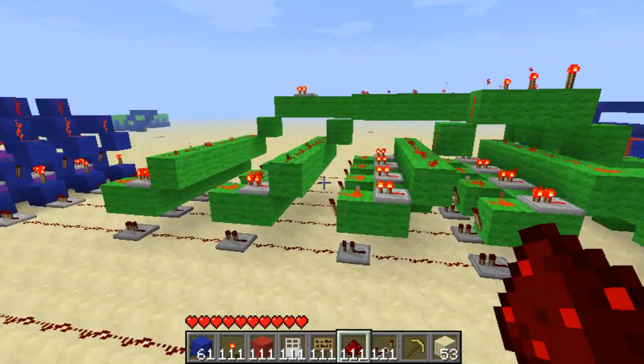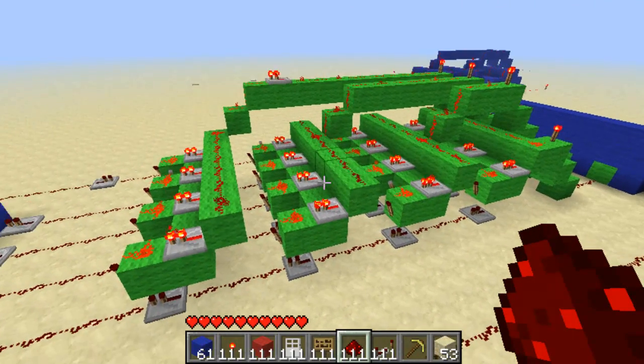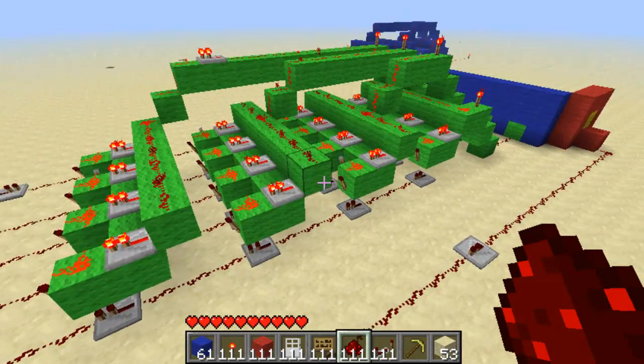What you see here in the green wall is a programmable scrambler. Basically what this will do — say if you pressed a button in the first line, it can move it to the third line.